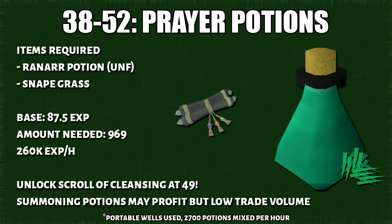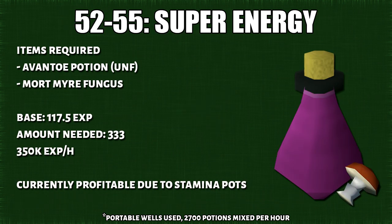I know some people might suggest doing summoning potions but these ingredients are in pretty low trade volume. From 52 to 55, you'll do super energy potions. At this moment they're profitable because of the new stamina potions — I'm not sure how much longer they'll profit for, so I kept this at only 55.